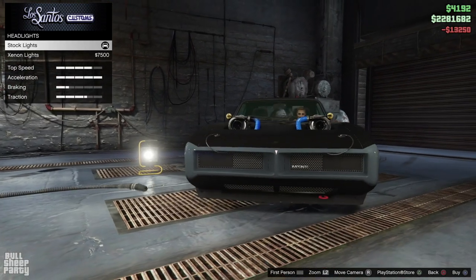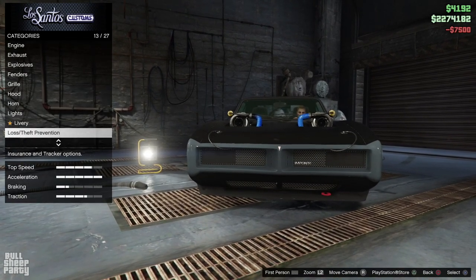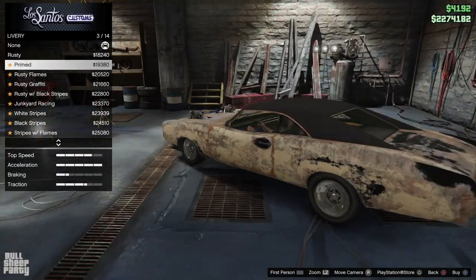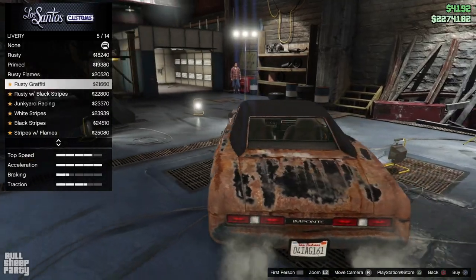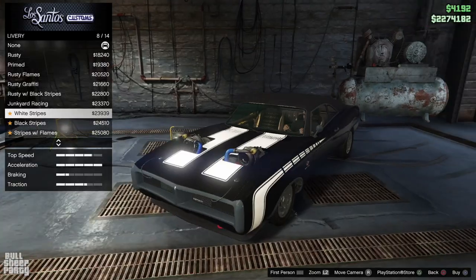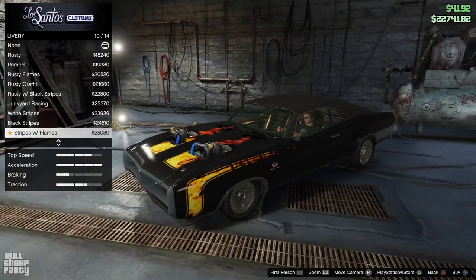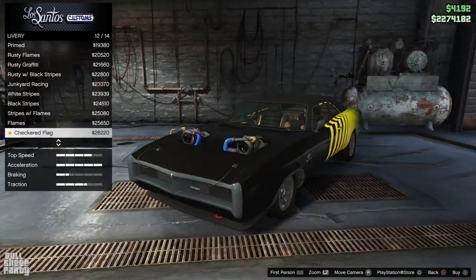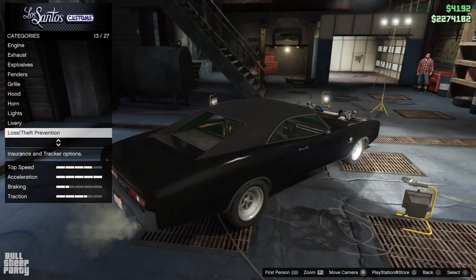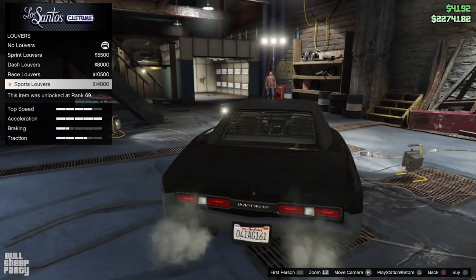I usually don't touch the lights and leave them stock, but since we're dealing with an older car I decided to go with xenon headlights. Looking at the livery for this car, I can actually see the appeal of it looking weathered — I don't know if you've seen my drift Yosemite, but it has a rusty look as well. Going through the rest of the liveries, there are some pretty awesome ones — I was very surprised.